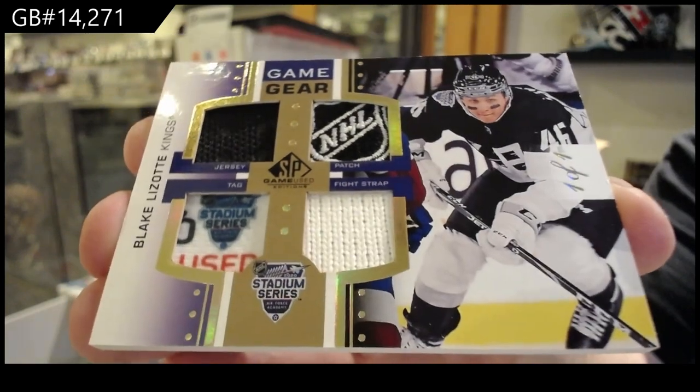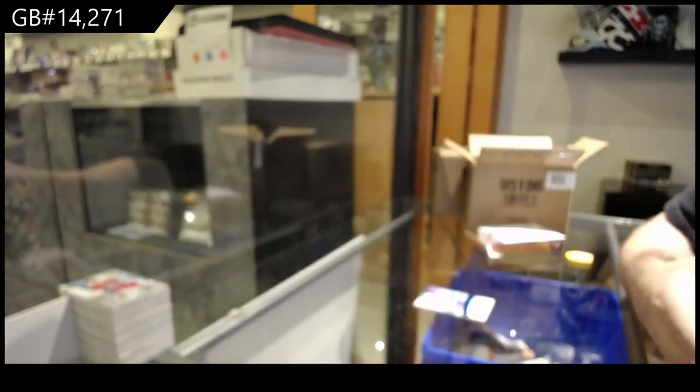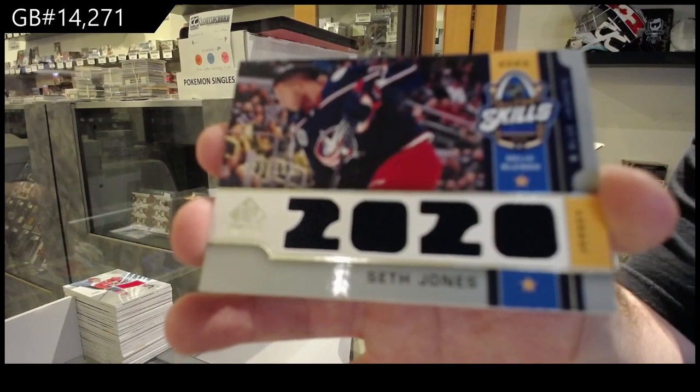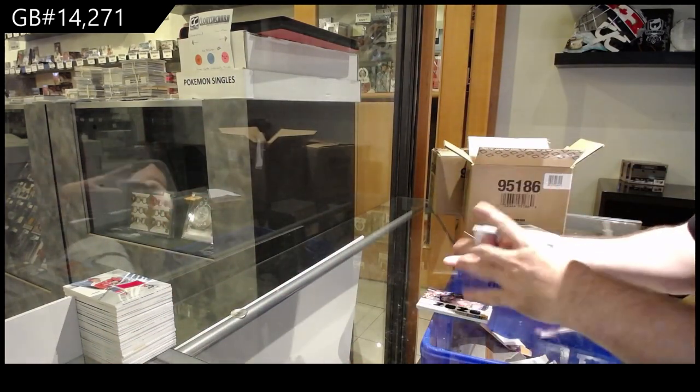That's filthy! Congrats, LA. Number to 150, Seth Jones Skills relics for the Jackets. Vancouver, Patterson jersey.